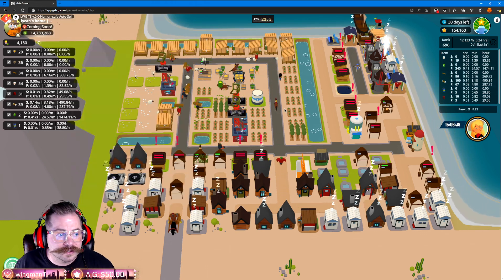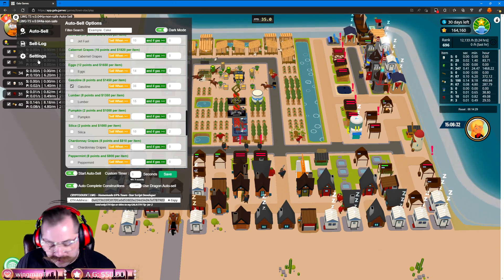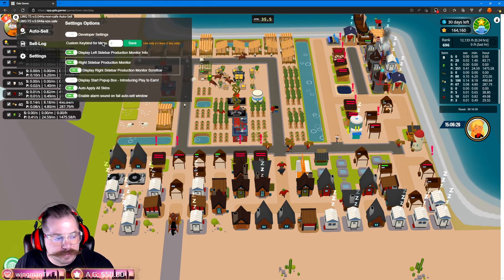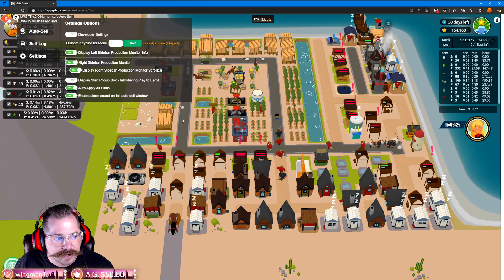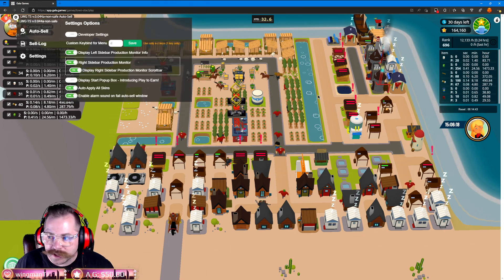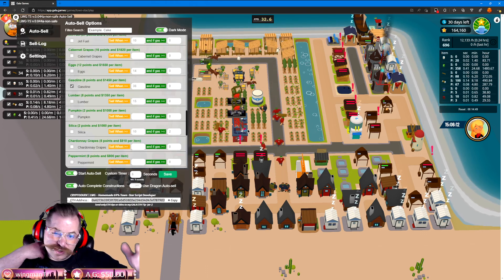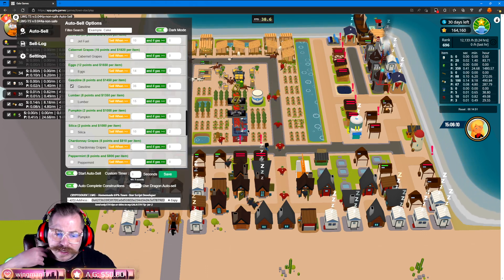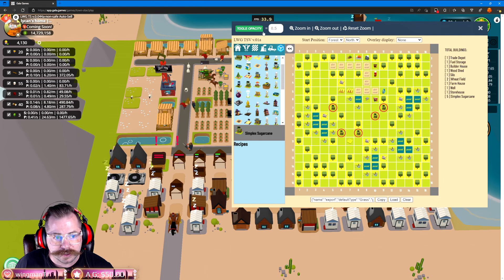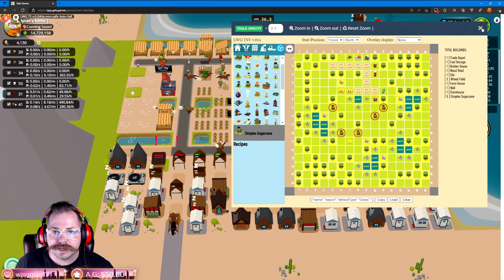How do you access this menu? It's defaulted to the letter D. If you want it to be Z, X, Y, or whatever — go to Settings and look for 'Custom Key Bind for Menu.' I have it set to D. You can use A through Z, any letter. Toggle it on and off easily. Maybe one day we'll have hotkeys for each tab, and a hotkey for the Visualizer too — but that's coming in the future.